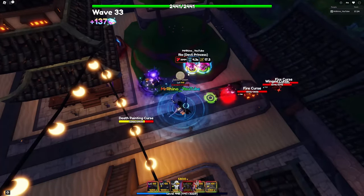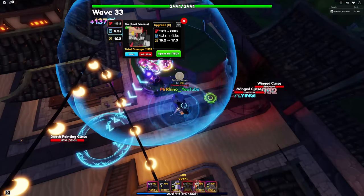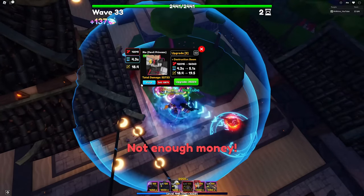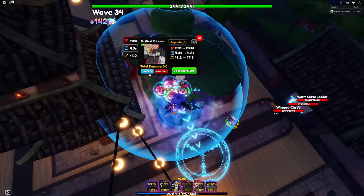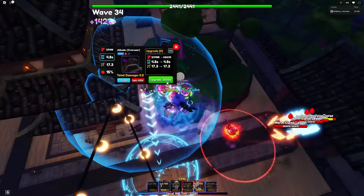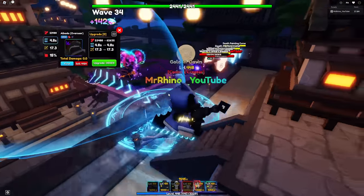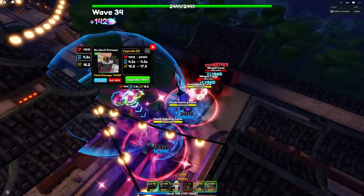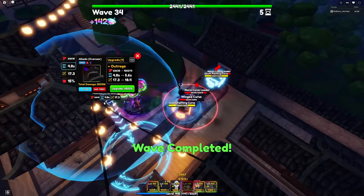Now we're going to place units close to our Griffin so it will be easier to sacrifice later. We need to max upgrade our Albedo first since I want to see how well she performs at max upgrade — full AOE units are literally the best. Make sure to set every Ria to flying since we don't have any hybrid. The struggle is real right now.